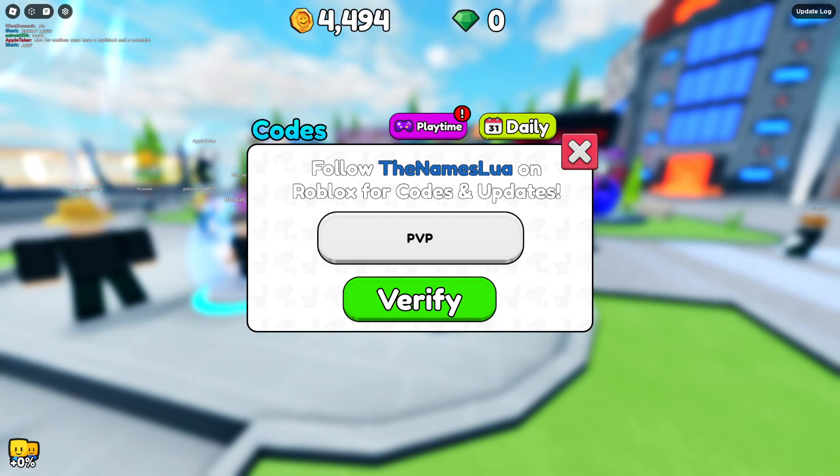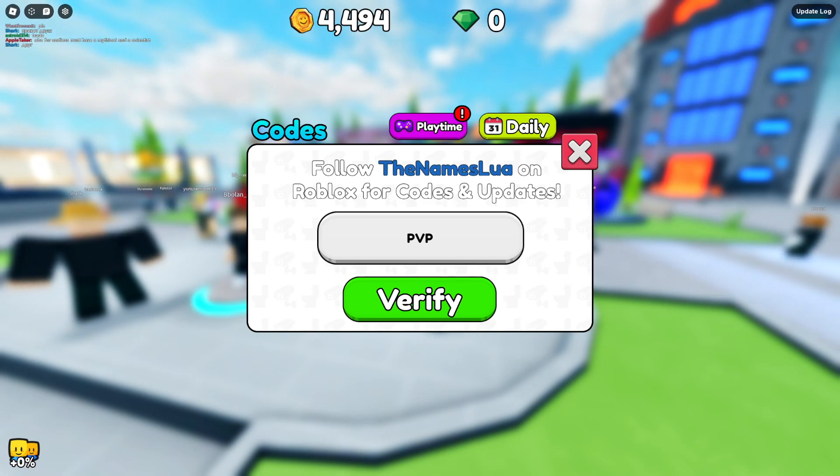First code is PVP. Redeem code PVP — there's a PVP code in the game right now. Let's go, PVP code!